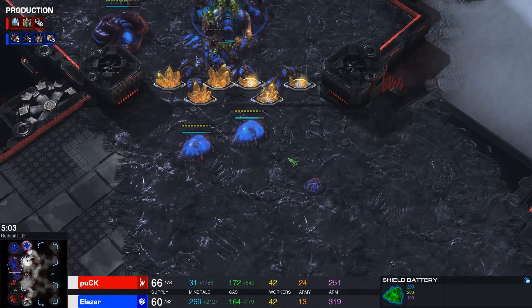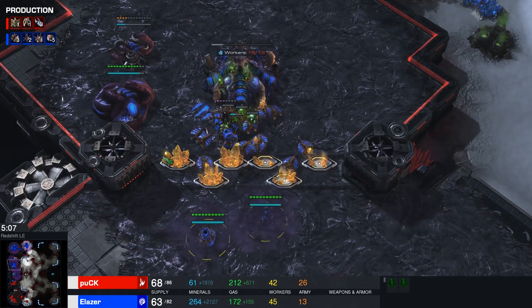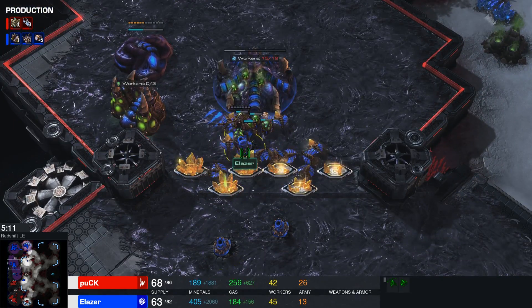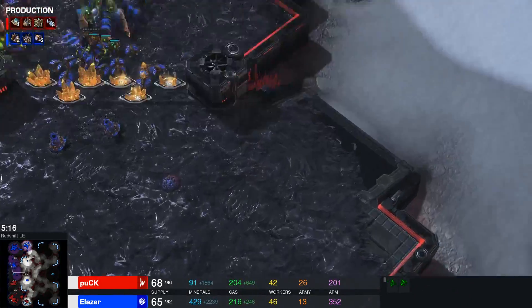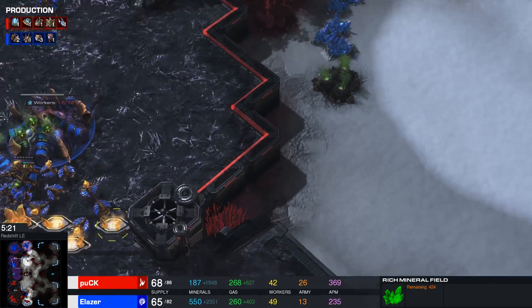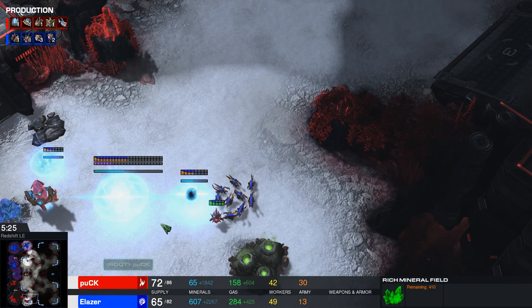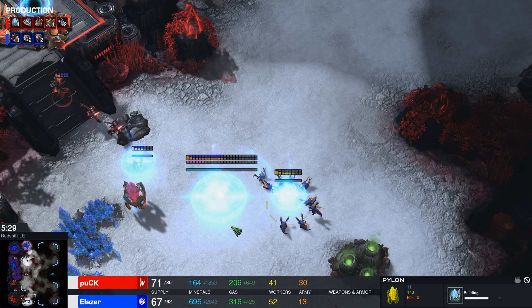The Zerg in me got really excited there, thinking that queen was gonna be able to kill units left and right for a little while. Maybe he should have moved that second queen and just walked her all the way around. Sure, it would have taken some time, but I think she would have arrived. Maybe you could have tumored right over there and spread some creep to come and meet her halfway. Oh my god, all of a sudden strategies are flooding my mind. They're probably all gonna be terrible, but still, I feel badass thinking about it.